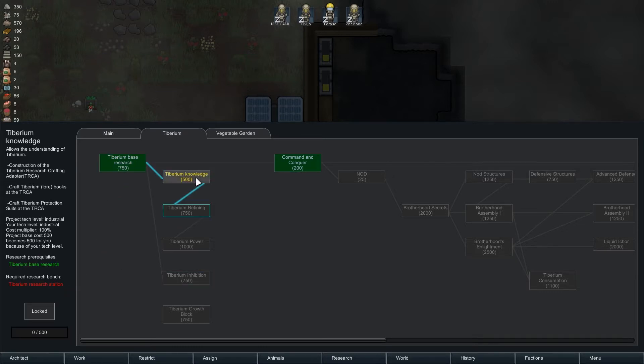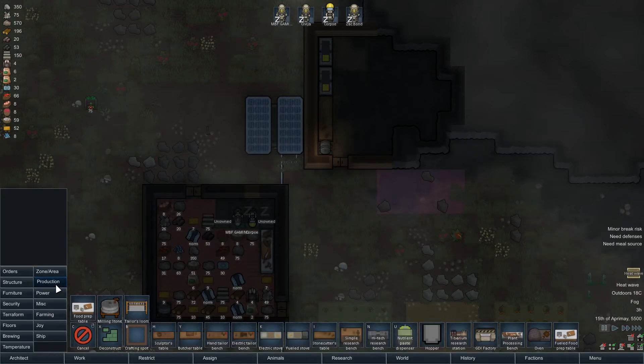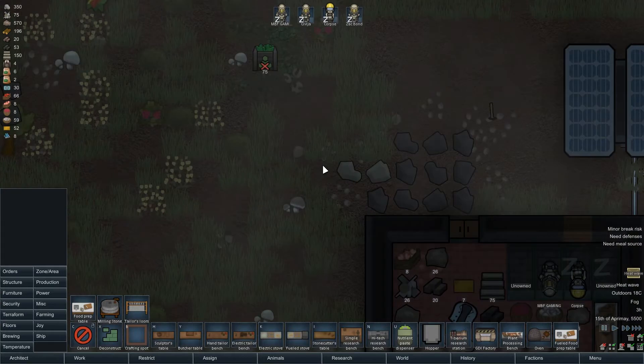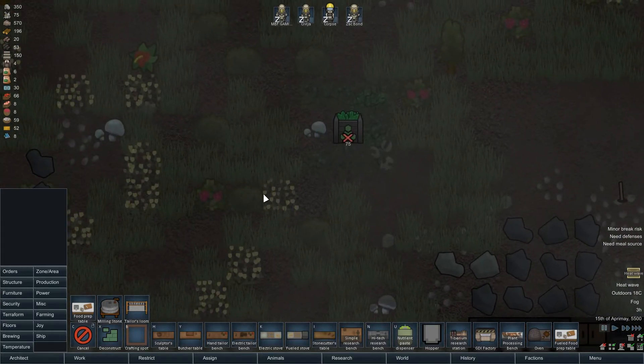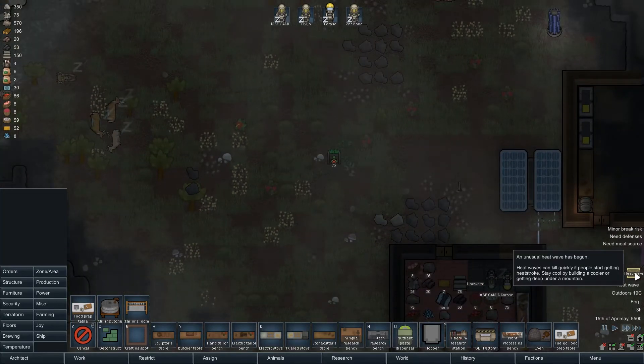So I need the actual research station. Is the research station something I actually plonked down? I think it is. Yeah, we need that there. So we need 50 raw crystals - oh, so we did need to get that anyway. I've got the raw crystals there. I need uranium though. What the heck? I don't know where I'm going to get that from.